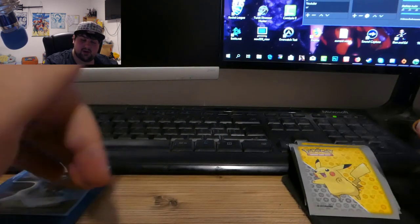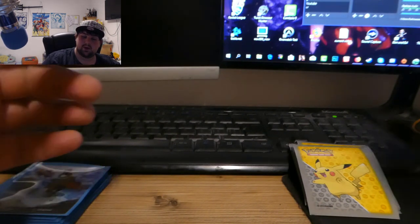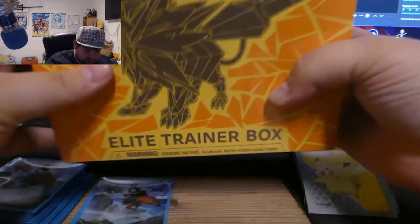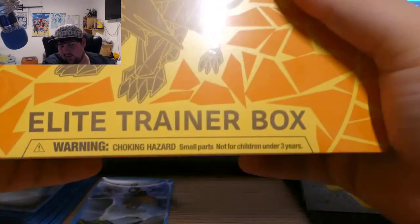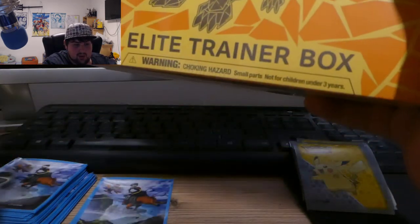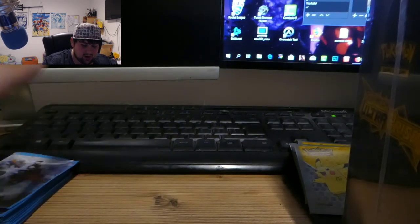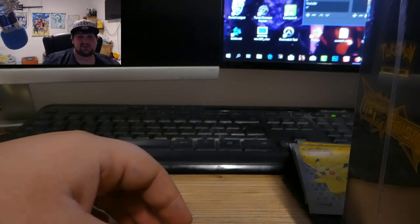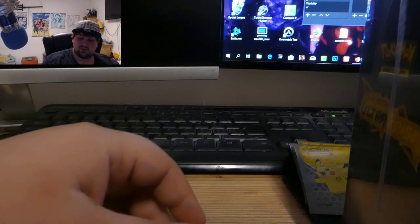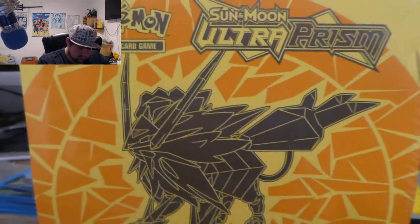Today we have a cool special video — we're gonna open the last Elite Trainer Box from Ultra Prism we have left. I think it's the Dawn Wings Necrozma crossing, or something like that, but it's gonna be amazing. I'm actually really excited. I learned my English, went to Australia, and just did my thing, so that's pretty cool.